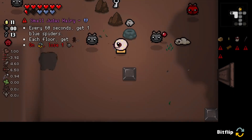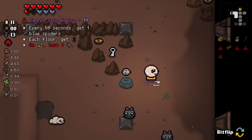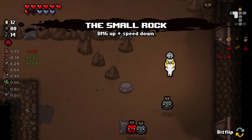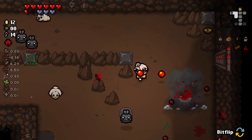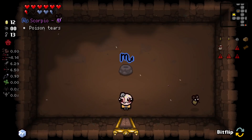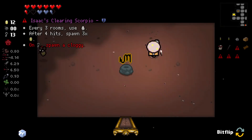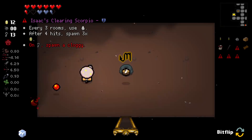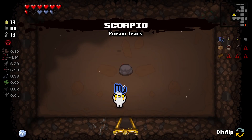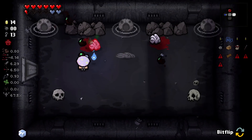We also got Small Judas: every 60 seconds get one Blue Spider, and each floor we get Judas's Shadow, but every time we bit flip we lose a bomb. I'm gonna stick with the Small Rock — getting some damage and fire rate is better than getting an item I'm probably never going to use. Scorpio into Isaac's Clearing: every three rooms use blank rune and after four hits spawn three pennies. I'll stick with normal Scorpio. Let's go down.